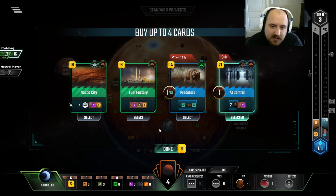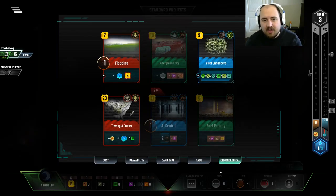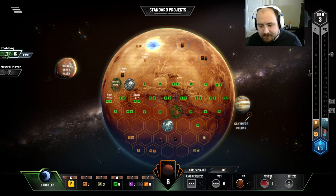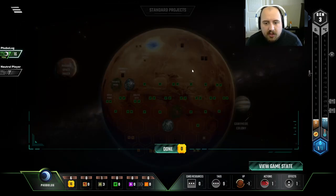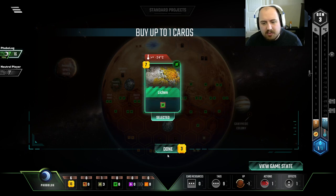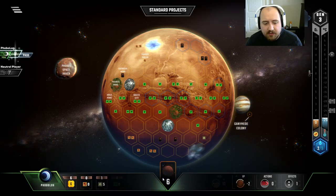We can grab these relief predators — it's a one-point animal — but a little too early to be thinking about one-point animals. Noctis City — I can't actually see. There's nothing beside it as is. We're going to let that one sit. I'm not sure how we're going to get the oxygen up this game. Lichen is probably worthwhile.